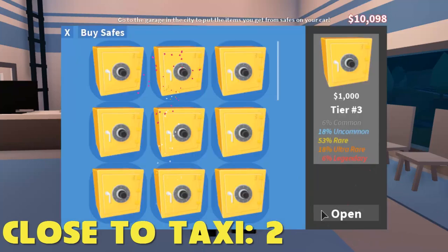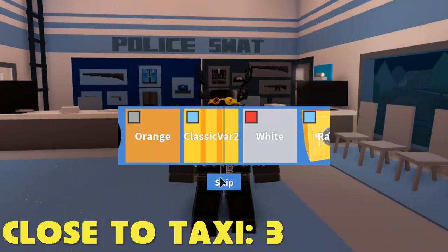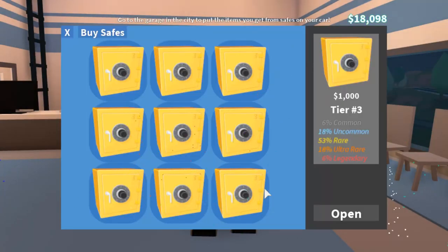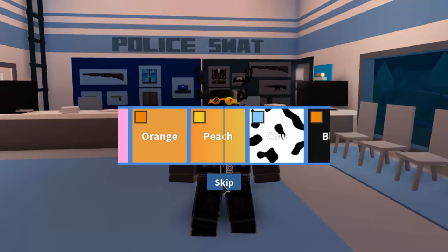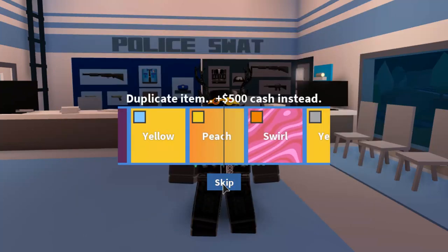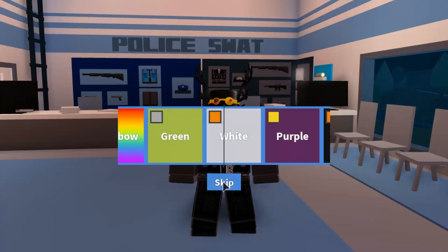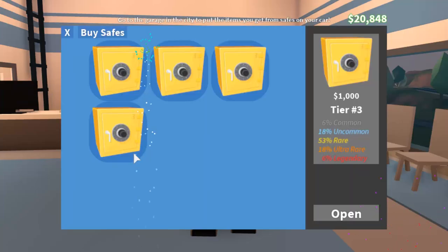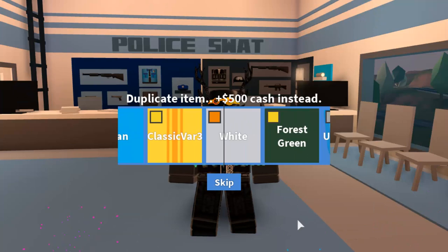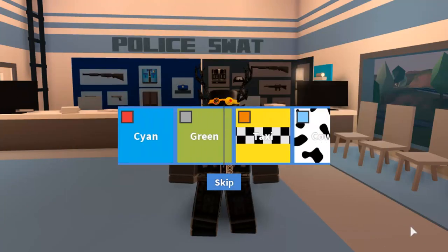All right, beside the taxi again — are you kidding me? I haven't had anything good in such a long time. A taxi — finally! I landed right beside it like three times but I finally got it. Peach — we keep landing on peach, back to back. Three times in a row, then four times in a row — there you go. Oh, diamond! That's like my first time seeing that, it's so rare!